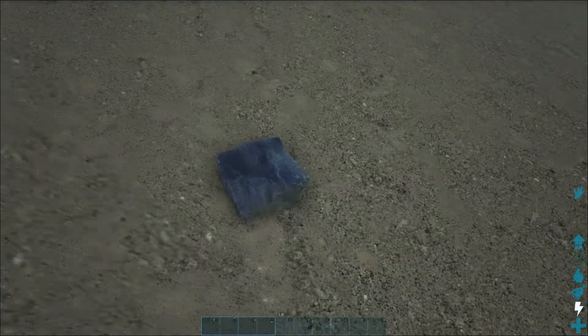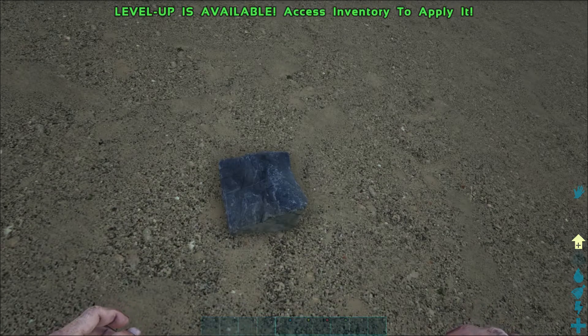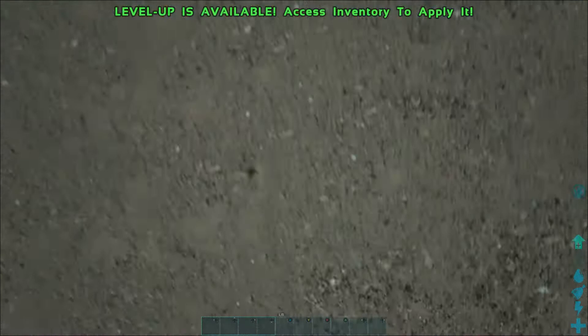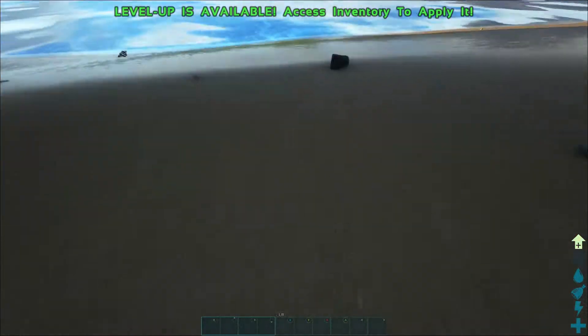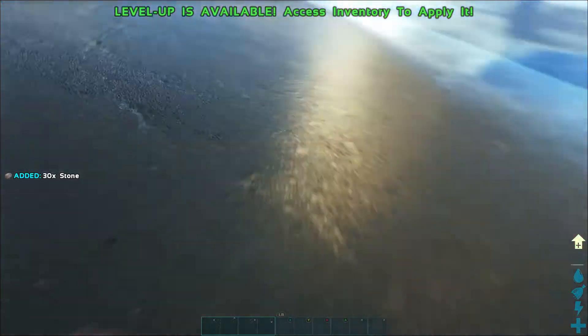So how does one pick up things? We've levelled up. So how do we pick up things? Maybe it's like Y or X... Y! It does appear to be Y!